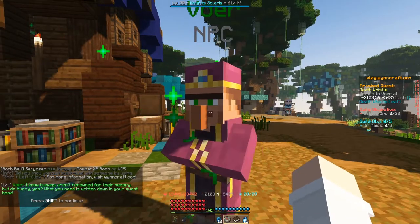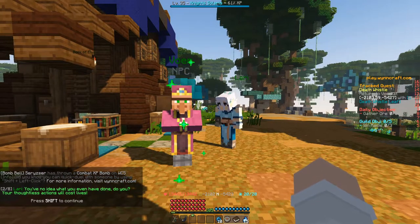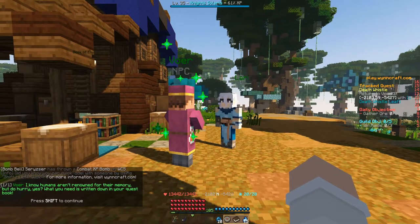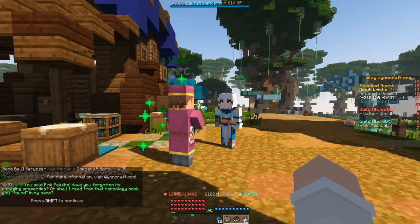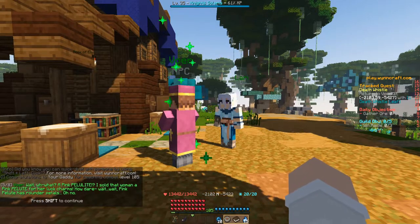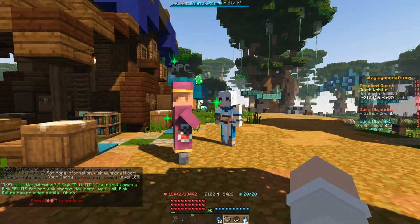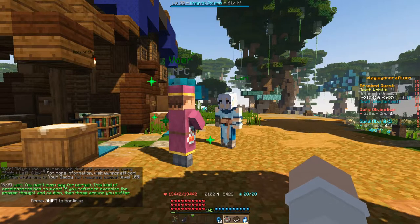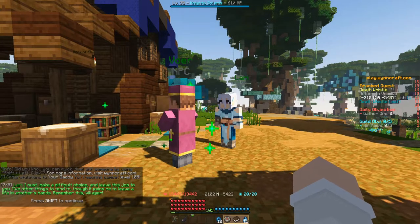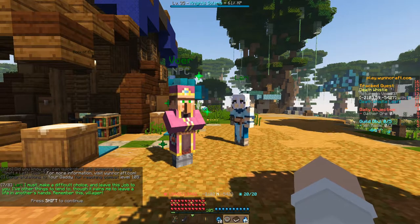Let's give him the Death Whistle. An elf girl interrupts: 'Inconsiderate thief! You have no idea what you've done, do you? Your thoughtless actions will cost lives.' Vohr: 'What do you want, elf girl? We're in the middle of a deal here.' Elf girl: 'You sold pink paleolite — have you forgotten its enraging properties? Or shall I read it from that herbology book you found in my camp?' Vohr: 'A pink paleolite? I sold that woman pink paleute for her luck charms.' Then he realizes: 'Wait — pink paleute has rounder petals. Oh no.' The elf concludes: 'This kind of carelessness has no place. I must make a difficult choice and leave this job to you. I have other things to tend to — though it pains me to leave a life in another's hand. Remember this villager.'